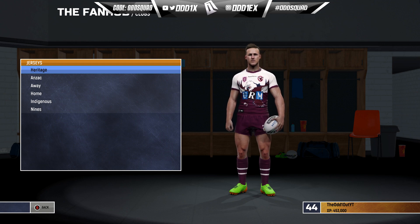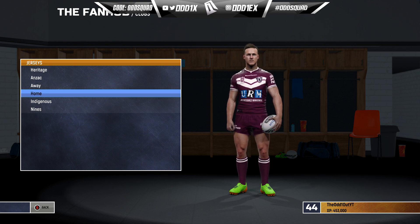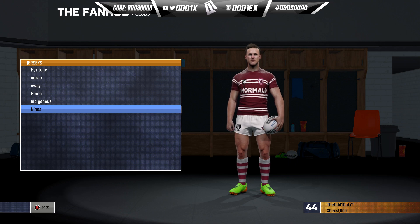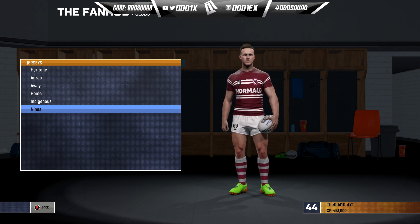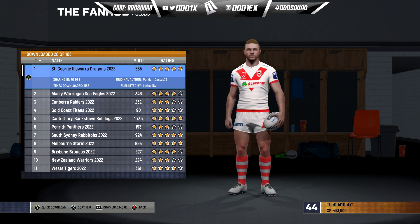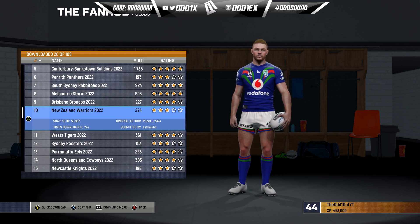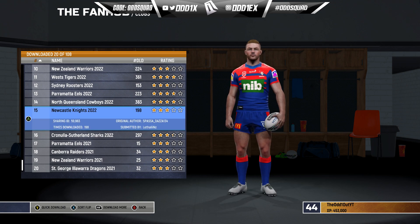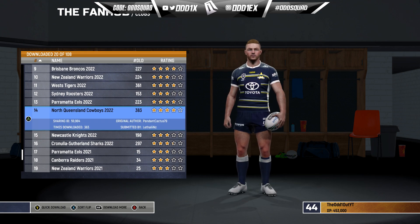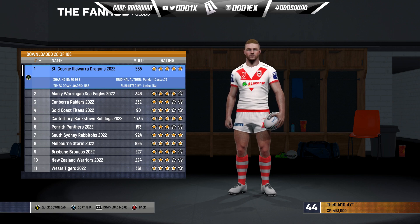I also want to give a nod to Spasa Daza 134, who put a lot of time and effort into creating these jerseys for console users. Looking at the jerseys — for Manly you've got the heritage, the ANZAC (which I believe was the 2018 Christchurch jersey), the away, the home, the indigenous, and a nines jersey. You don't understand just how long this type of stuff takes to make inside the Fan Hub. There are also other creators: Pendant Cactus 79, Evil Piglet, and Puce Aura 424. So five creators total — huge shout out to all of them for the time and effort that went into creating these. You've got to give your props to the actual creators.